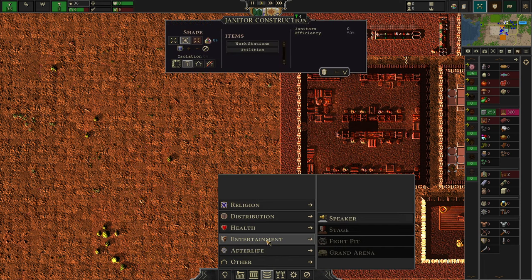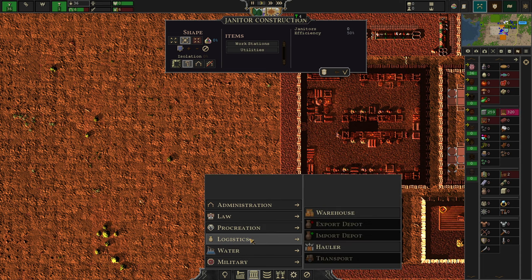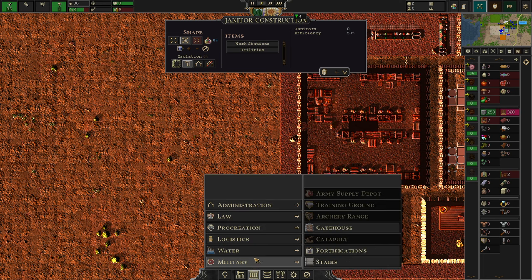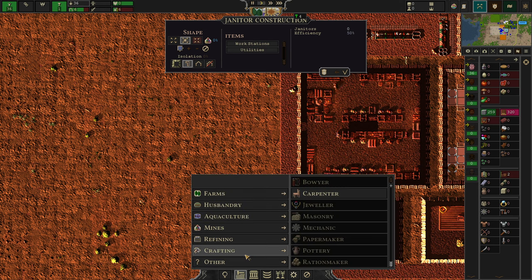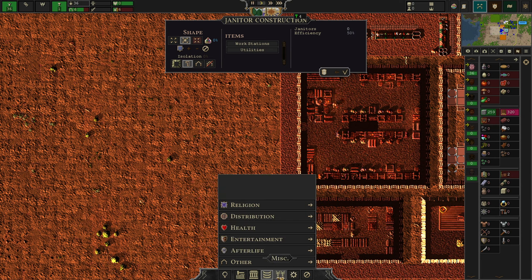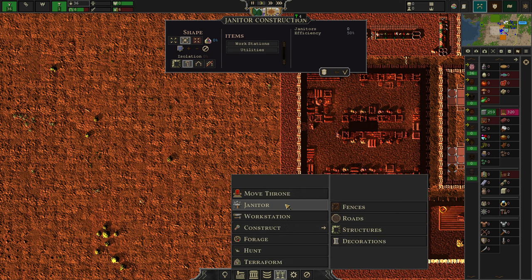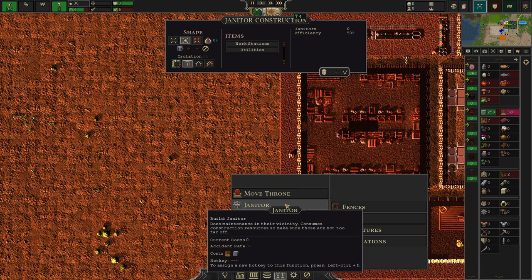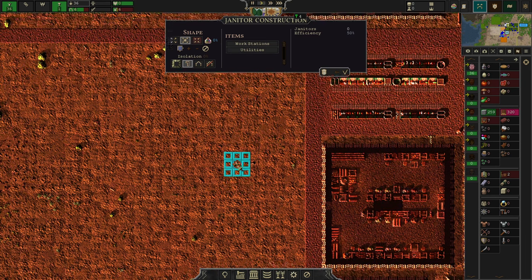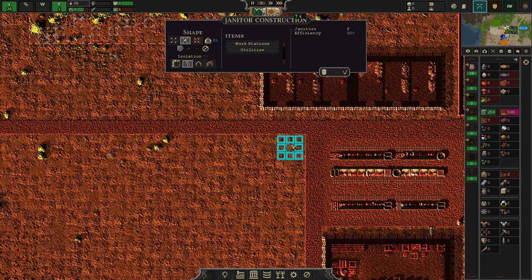You will find the janitor in the magnifying glass menu. I think he is somewhere in the logistics or administration area. I don't know where they are exactly — ah, here they are, right before my eyes. Here are the janitors. I often like to use the magnifying glass menu because it's way more accessible.